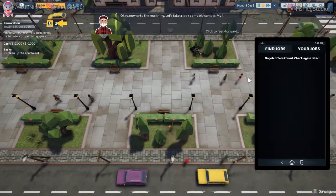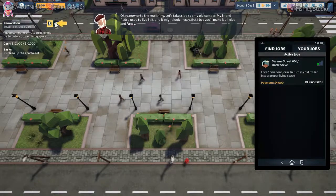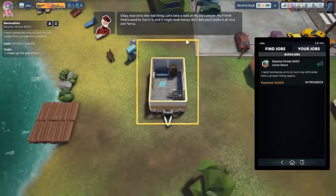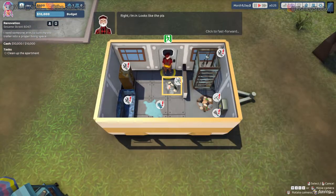Clean up an apartment. So if you look at the left hand side there's a little flashing arrow. It'll jump right to that job if you click the square. This looks like a trailer. It is a trailer. What if I want to renovate the whole thing?